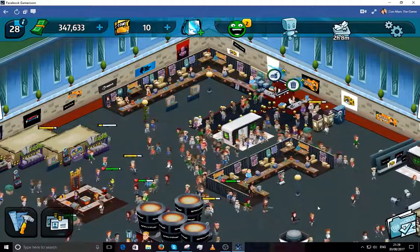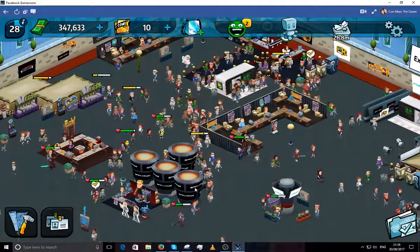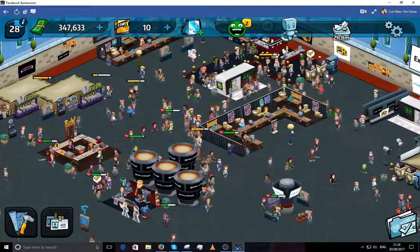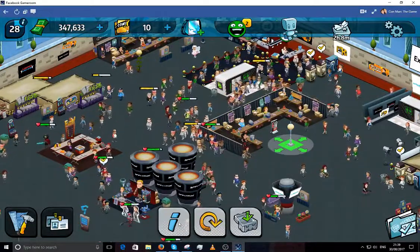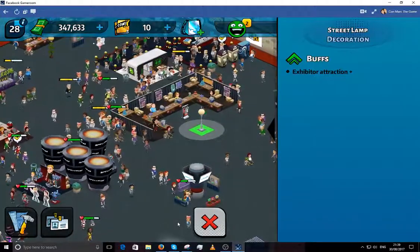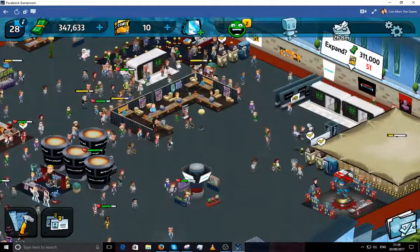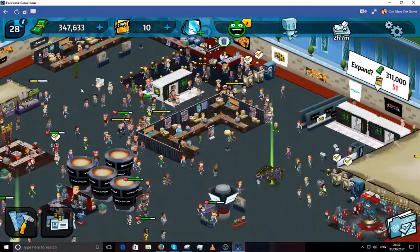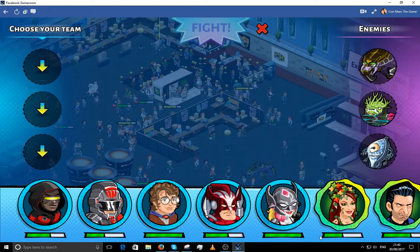These are also exhibitor booths, and I've put in some decor items — they all do something different. These particular ones, if I click on one to bring up the info, show 'exhibitor attraction.' So you put these outside the exhibitor area to attract con-goers to the exhibits.